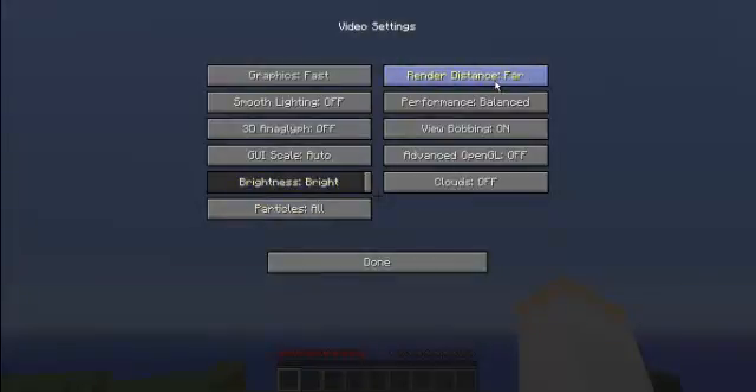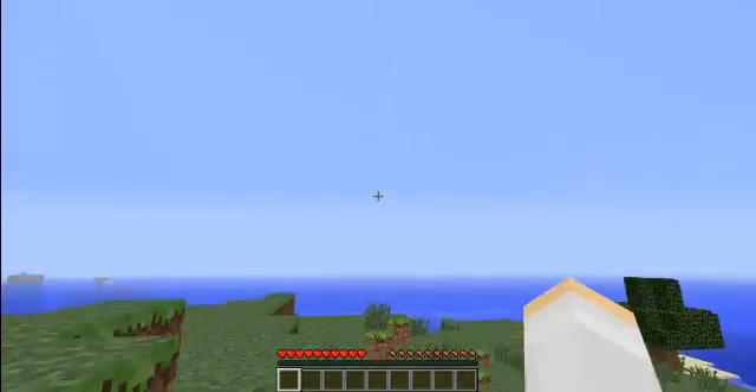I usually play on Short, but I'm running really good on Normal right now. Performance: Max FPS. View bobbing Off. OpenGL doesn't really do anything. Clouds — turn them off. And then you can see I'm already running a lot better.